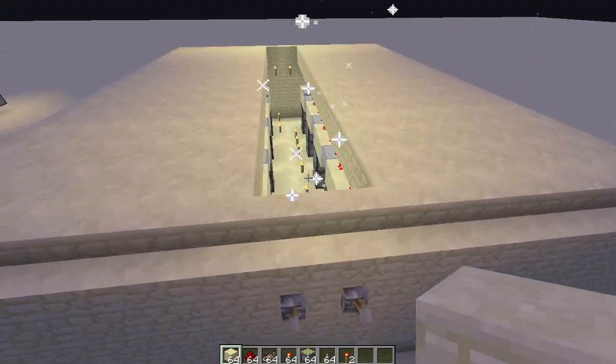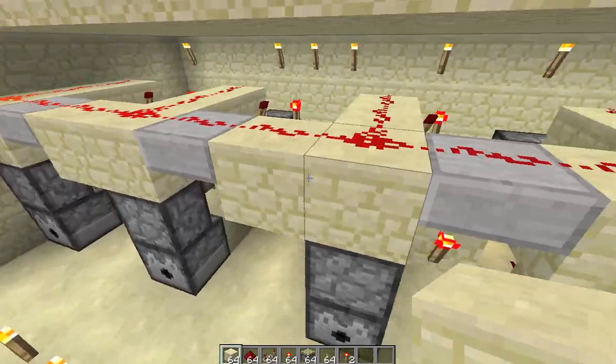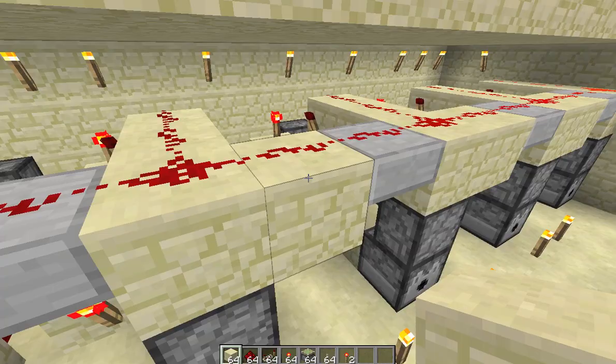This design you can turn on and off, as you can see. And here's all the wiring for the randomizers. Pretty compact, as you can see.